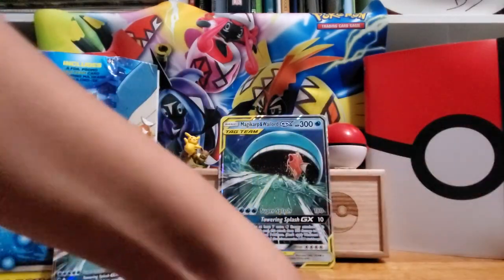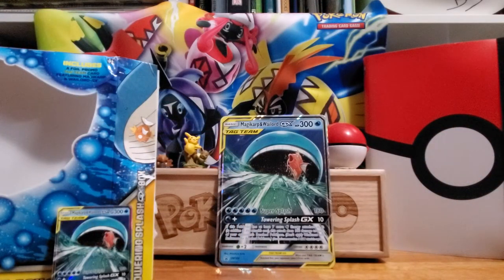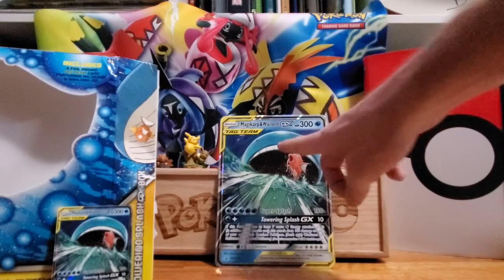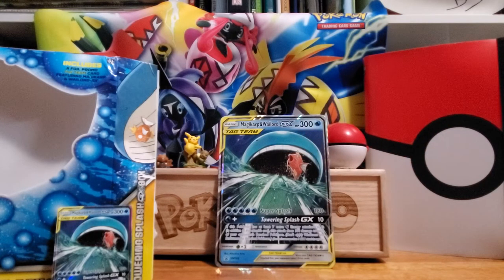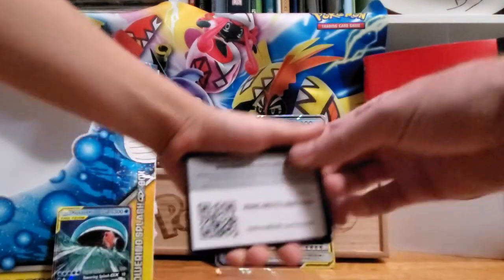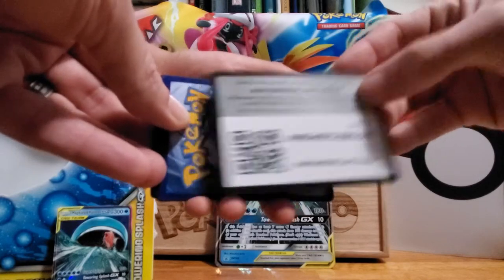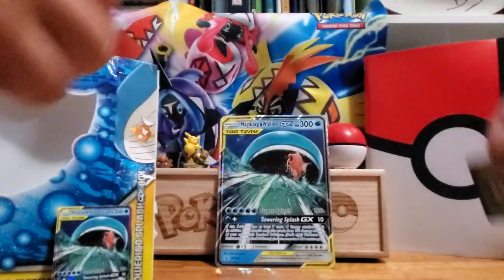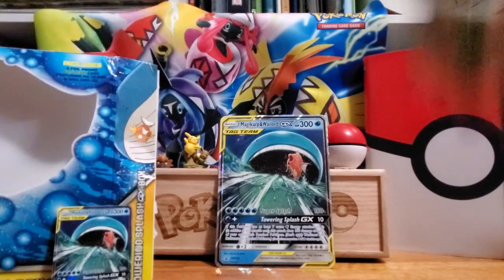This is another Lost Thunder pack. Again, remember — 100 likes, and whoever has the first comment is going to get the Magikarp and Wailord GX tag team. Here's the code from our fourth pack in case anyone wants to use that online. And this is a green pack, so probably no GXs, which is a little disappointing — but it's never disappointing opening up Pokemon packs.